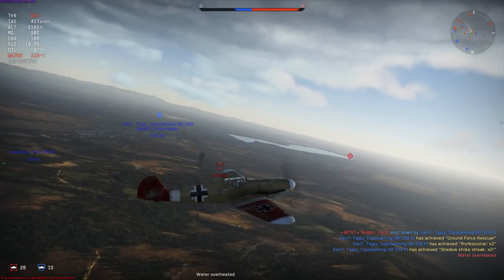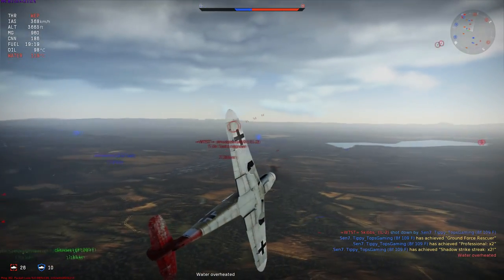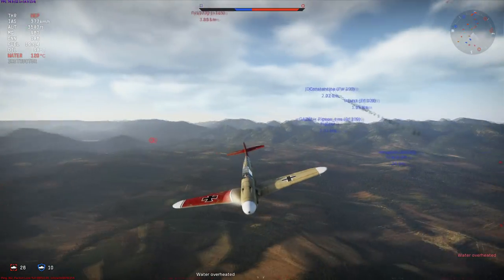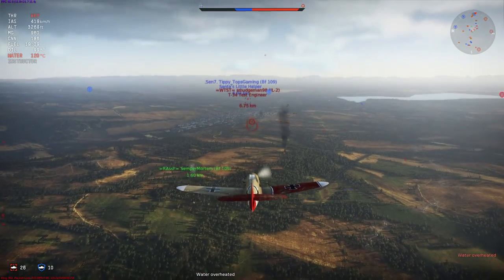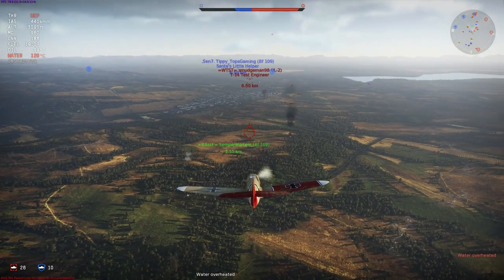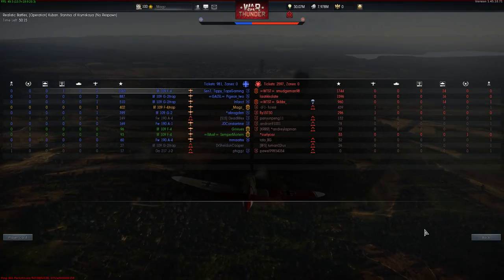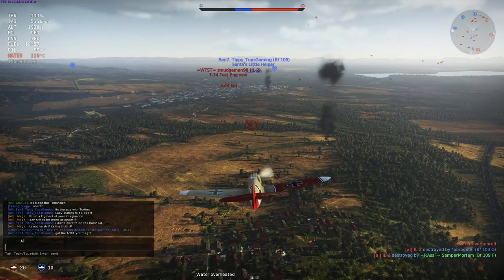Going for a little bit more altitude now — this whole fight is happening at incredibly low altitudes. In fact, this was one of the lowest altitude fights I'd seen in quite some time. The only time you really see fighters this low to the ground is in ground forces events when there are player tanks around. Fights in War Thunder don't really happen at high altitudes either, but when you've got the altitude advantage and you're only at 4,000 feet, that's pretty low.